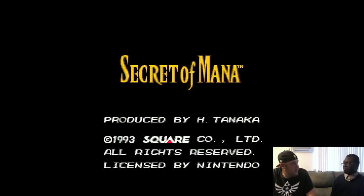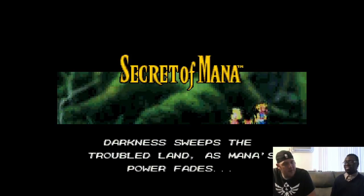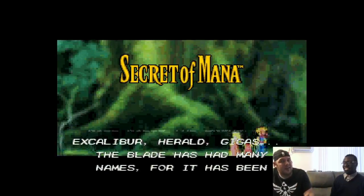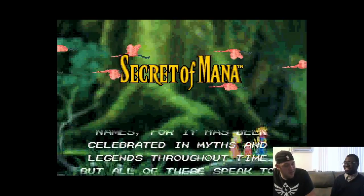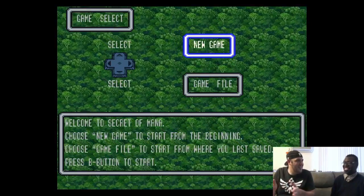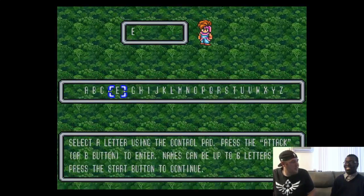The Mana series lineup: Final Fantasy Adventure on Game Boy is technically the first one, then Secret of Mana is second. The third game never came out here, and a lot of people mistakenly think Secret of Evermore is the third — but Secret of Evermore was developed in America and isn't really part of the series. Square also had confusing naming in the West: Final Fantasy 2 here is Final Fantasy 4 in Japan, Final Fantasy 3 here is Final Fantasy 6, and we never got the two NES Final Fantasies.